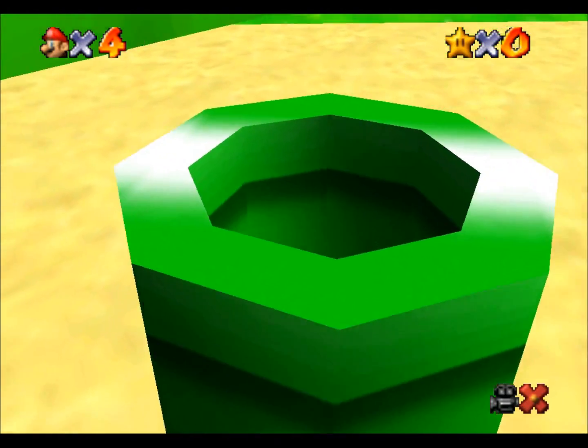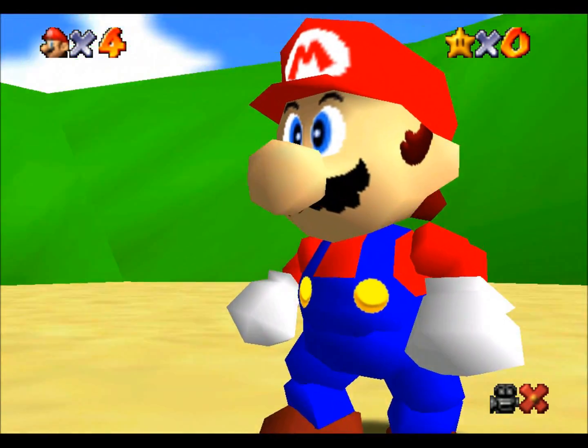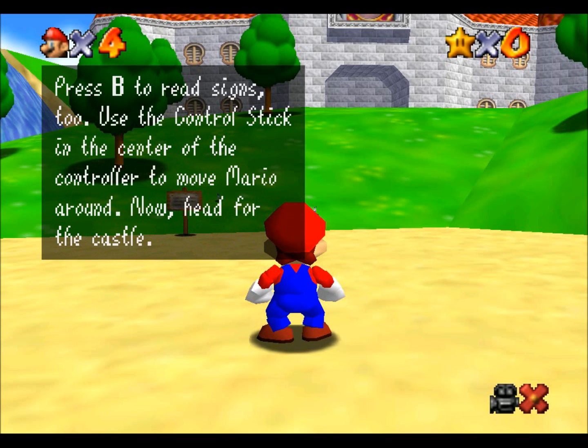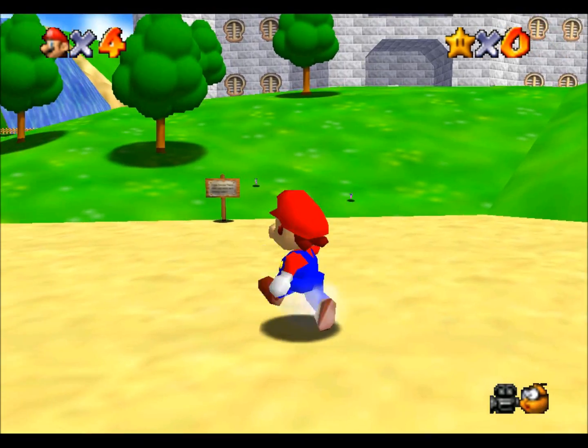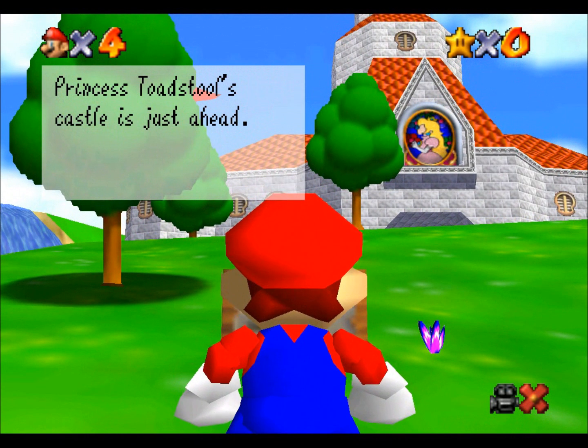Oh, Lakitu, how silly you look in this. Let's see if I can remember how to play. 'You have reached Princess Toadstool's castle via a warp pipe. Using the controller is a piece of cake — press A to jump, B to attack. Use the control stick to move Mario around. Head for the castle.' I'm emulating it on my Xbox controller, of course.